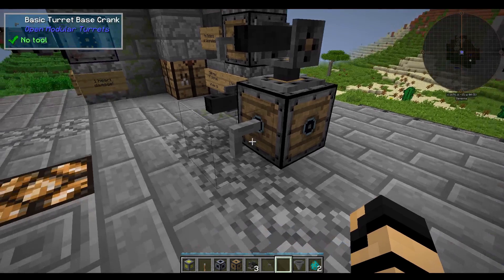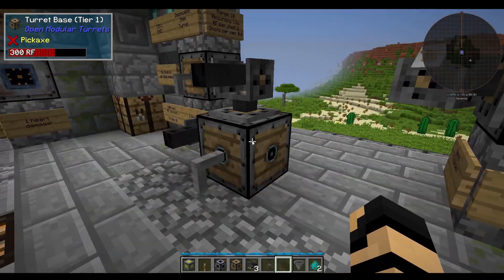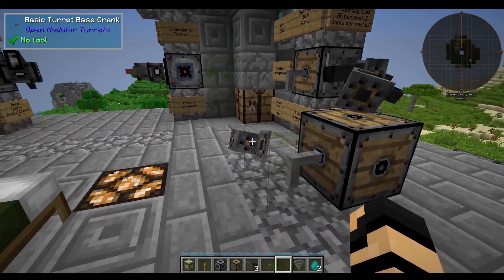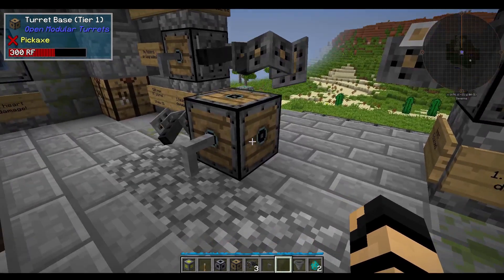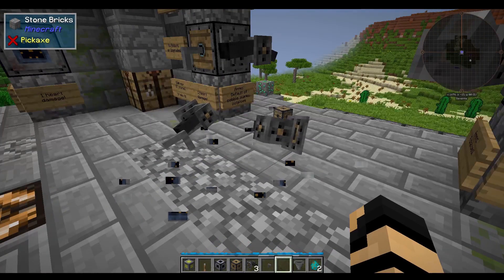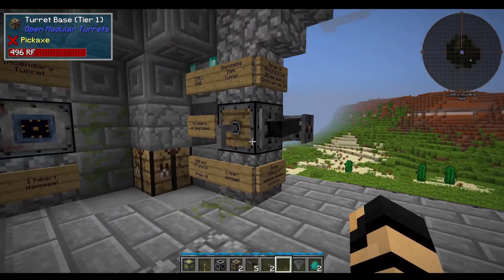If you need to remove items from the outside of the turret base, do not try mining it - you'll waste your time. Instead, just right-click on it and choose Drop Turrets, and all the turrets will break off the outside. If you need to break the base itself, choose Drop Base and all the items will drop on the ground.